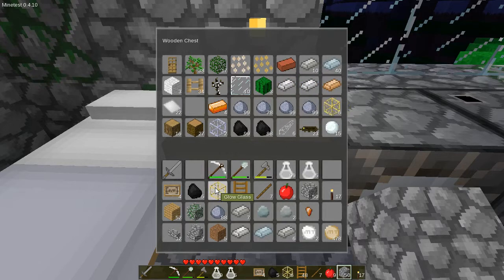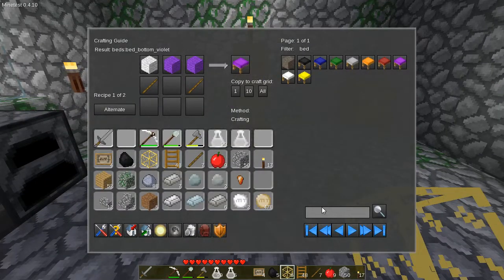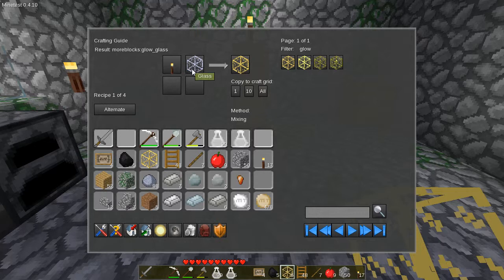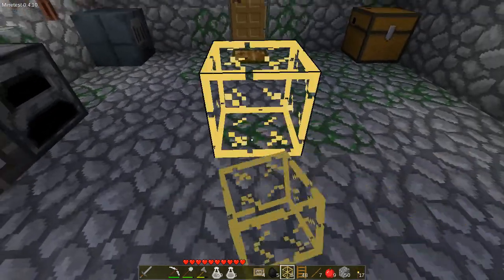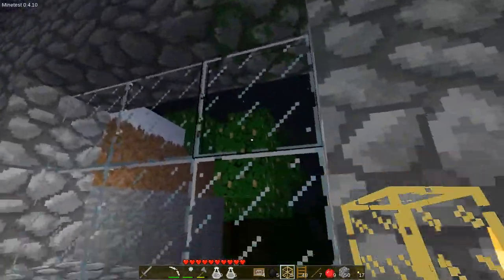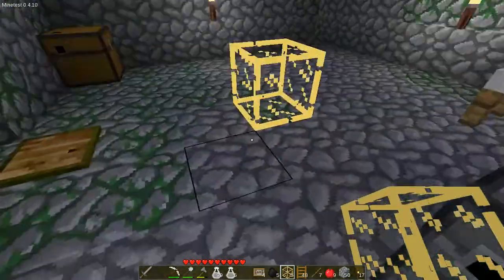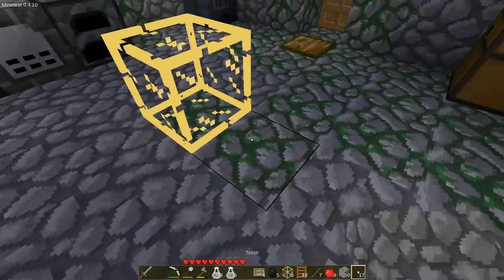One last thing I wanted to show you guys was this — this is called glow glass. We can make it with a torch and glass. I wondered if it would glow or emit light like a torch so I could have a whole bunch of glass and have nice light without having torches everywhere. Unfortunately, the block itself glows, but it doesn't emit any light. Notice how the torch lights up there but the glow glass doesn't.